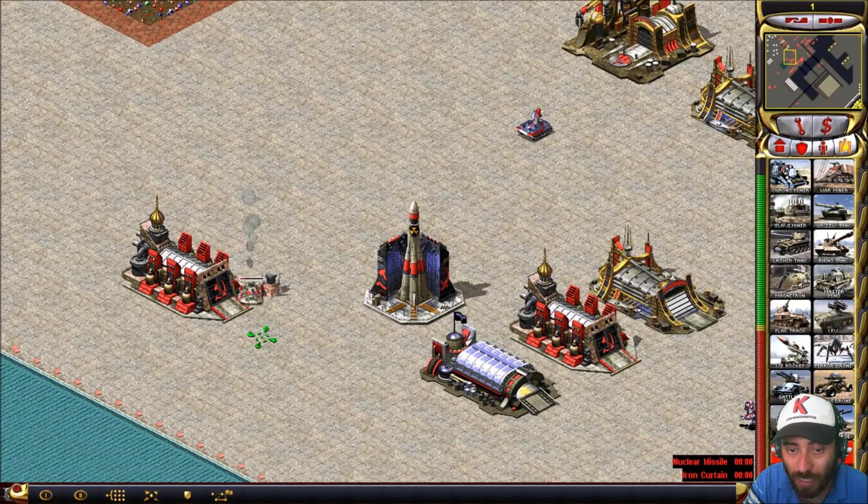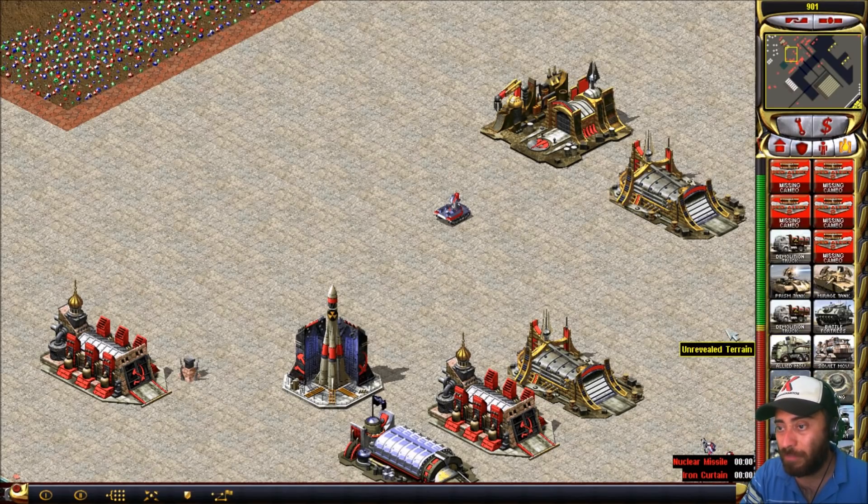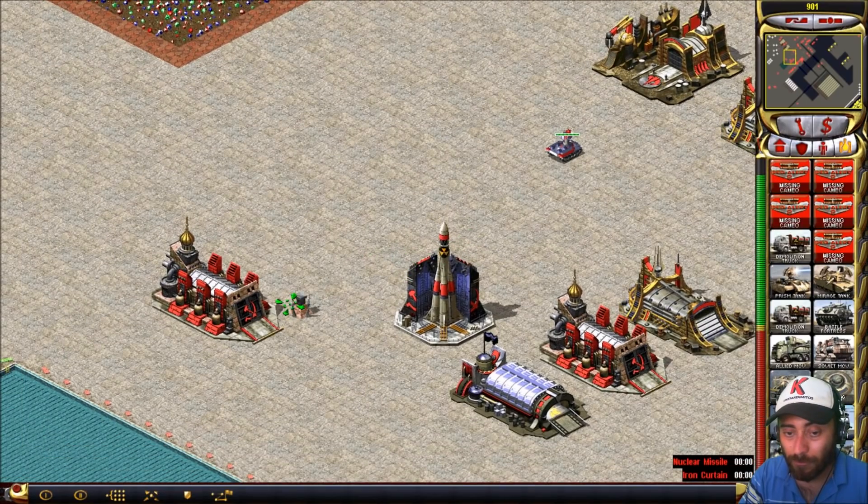Okay, I'm gonna sell it now. Look at that — I can see the hit points of the unit and I can sell the unit. Look at how much money I get. That is the business. Also, if you make expensive units, for example a Kirov, you can sell it too.